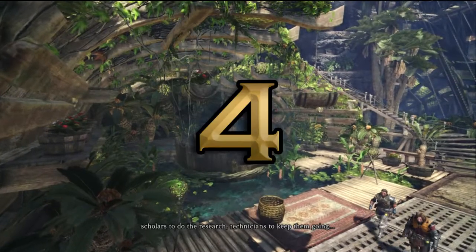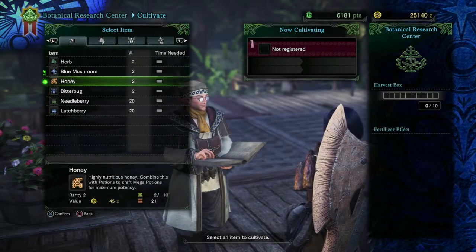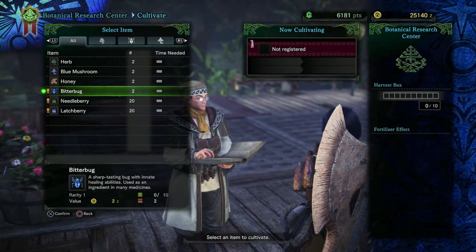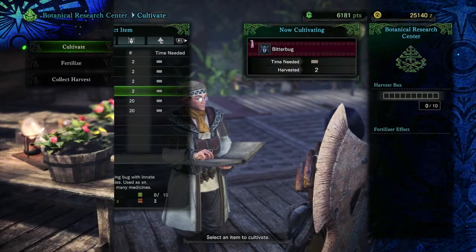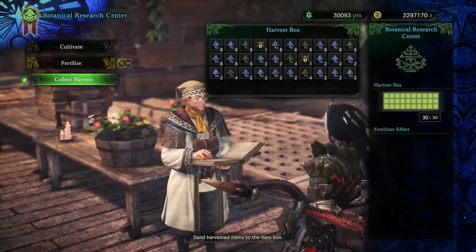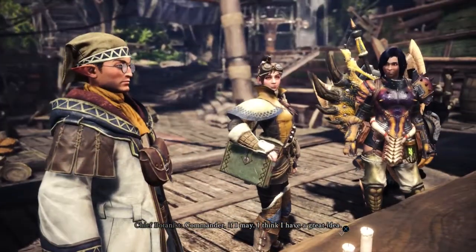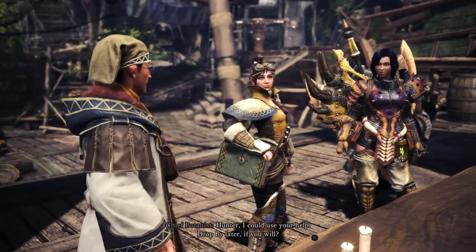Number 4: Harvesting. Early in the game, you are introduced to cultivating, where you can farm certain plants, bugs and mushrooms for crafting. As they cultivate, they fill up a harvest box, which you can check on and collect when you're ready. But did you know that you don't have to talk to the botanist to check on how full the boxes are?